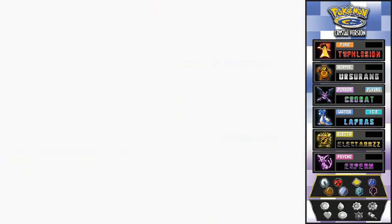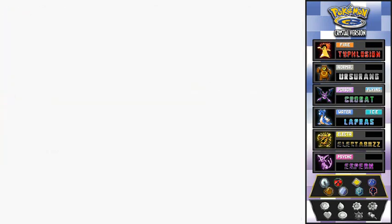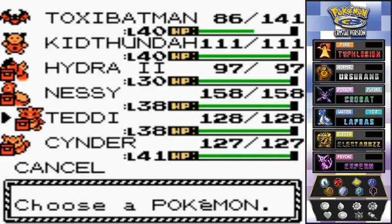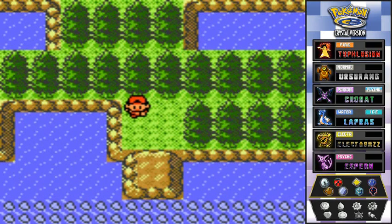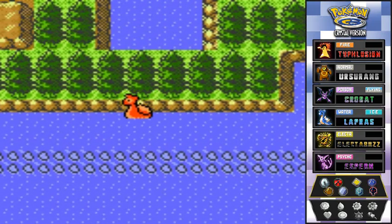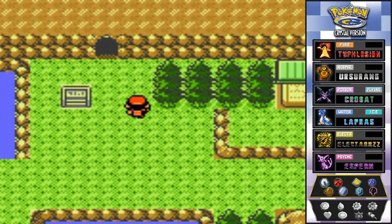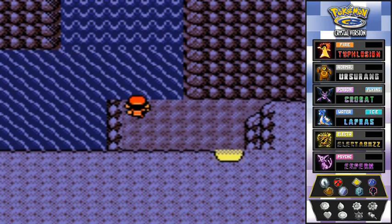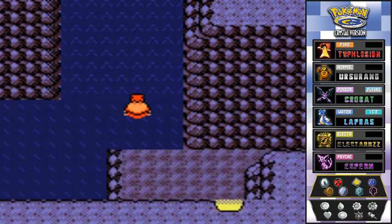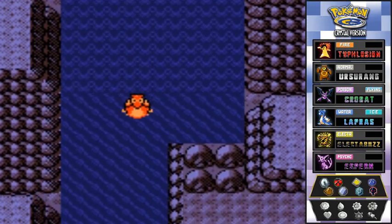Hydra Number Two is already at level 40, so it doesn't really need the Rare Candy. We'll figure out who to give it to a little later. We're surfing with Nessie getting back into Tojo Falls, and we wonder if going up the waterfall counts against the Repel step counter.